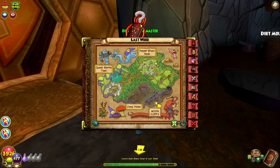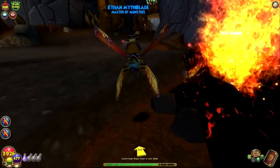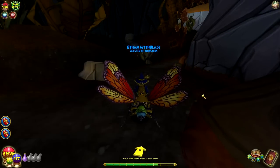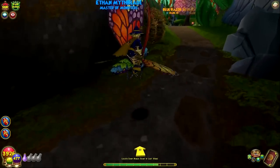Peppergrass Nook — a lot of get-em goods going on here. Queen Myrtle Town — beautiful waterfalls. I'd have to say it's honestly a really fantastic area. A lot of people have bad memories of Last Wood though — where you have to defeat the infamous blue razors.